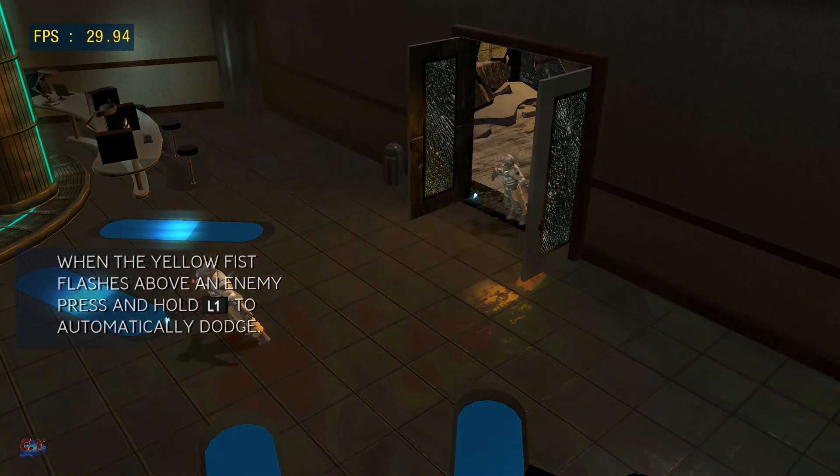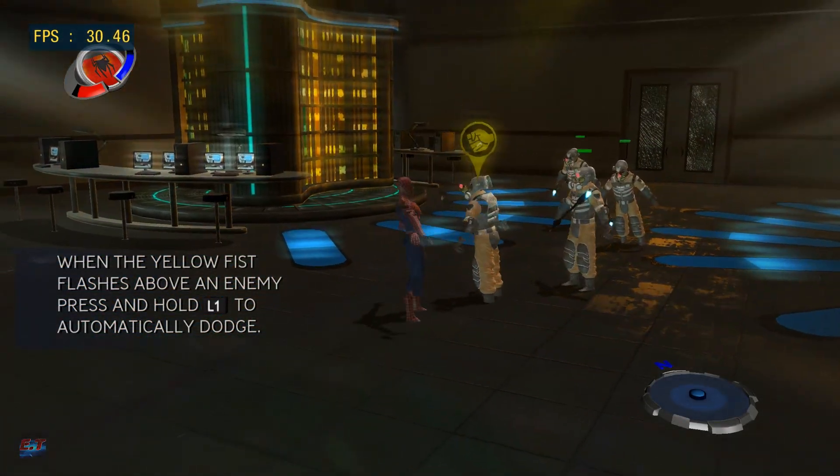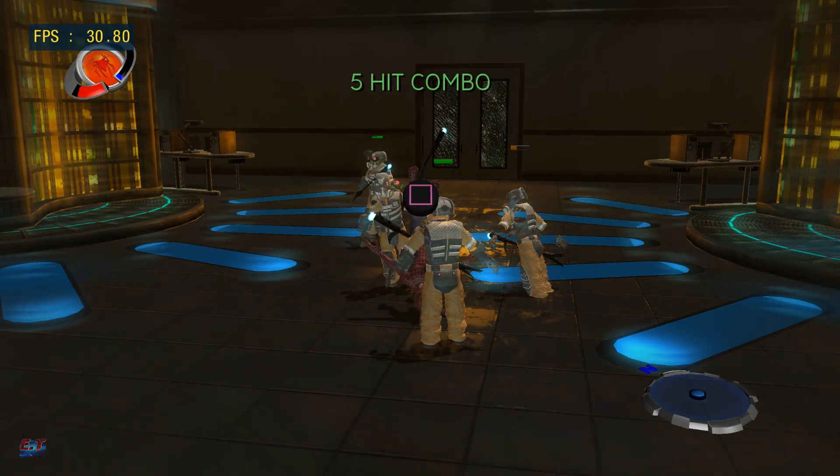Man, you sure do get hit a lot. You know, there's a handy dodge button you could be using to keep that pretty face of yours out of attack. That's the dodge button. Hey, see that icon? The attack button icon that appears when you're dodging? That means you can counterattack.